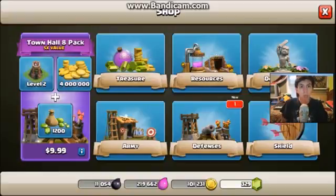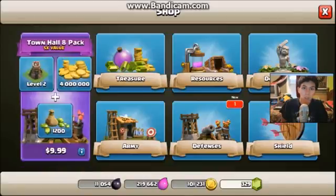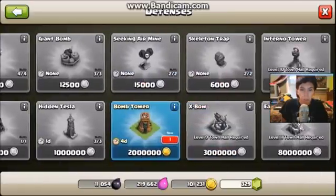Tunnel 8 Pack — five times the value. 12,000 gems for those, no building time, no storage limits. Don't miss the double five one-time offer — for ten bucks. That's awesome, but no thanks. Let's check defenses — did they add something new?